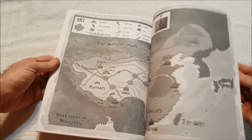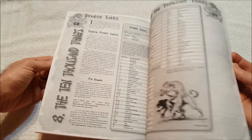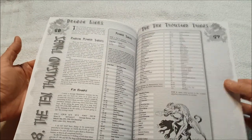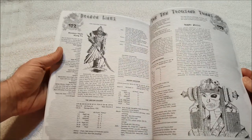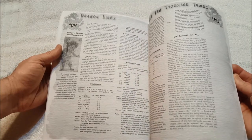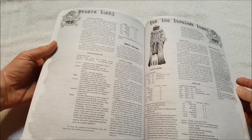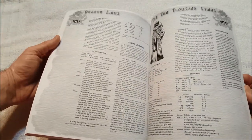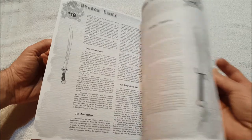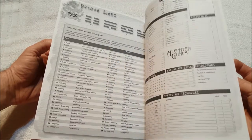Oh, and there's our world map. This looks like China — I don't know how accurate that would be. The Ten Thousand Things. Oh, ghosts — here's some monsters: undying soldiers, hungry ghosts. Where are the hopping vampires? There they are — hopping vampires! That's cool. The Jenshi. Armor and weapons. Pretty cool — a little more to it than I thought there would be.